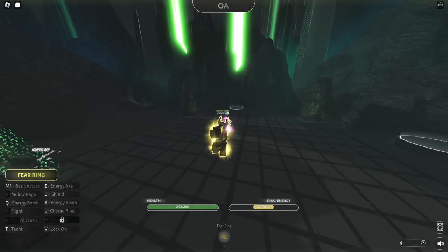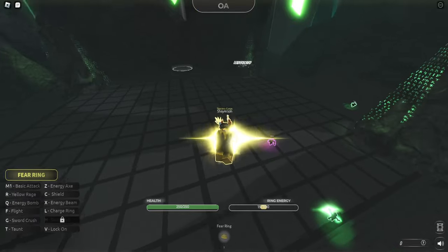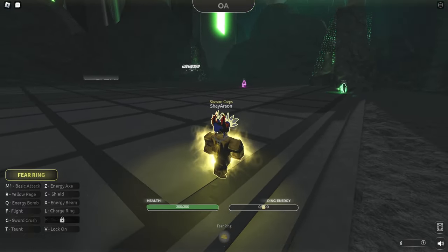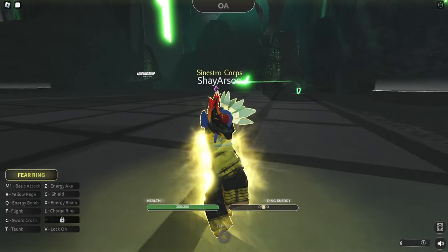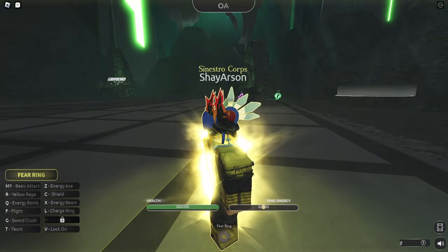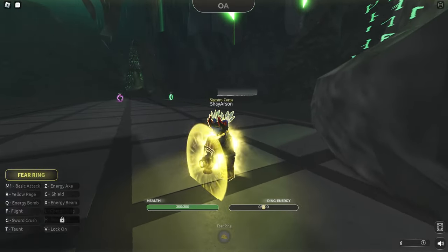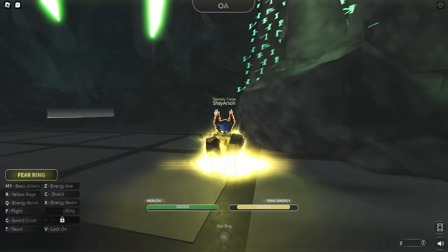What am I doing? I told you guys I suck at PvP. So you got X, which is your energy beam. Now you have to be mindful of your energy - I just used three ounces of it, so I don't think I can do anything yet. You hold L to charge your ring, and it charges fairly quickly.